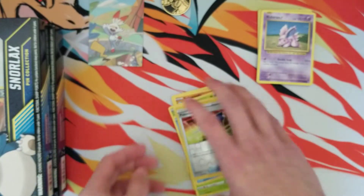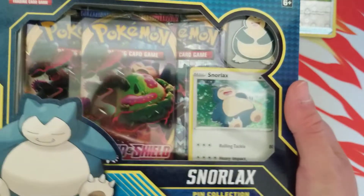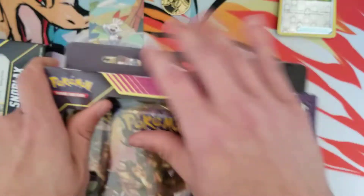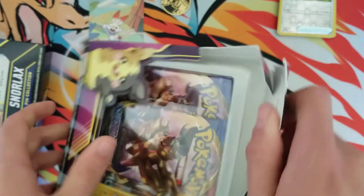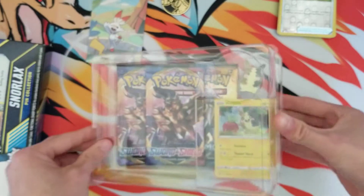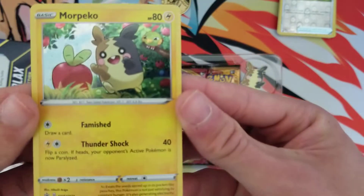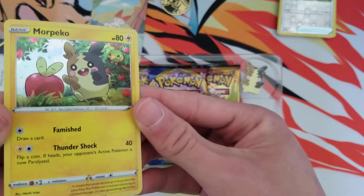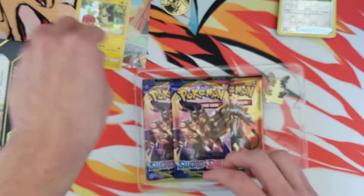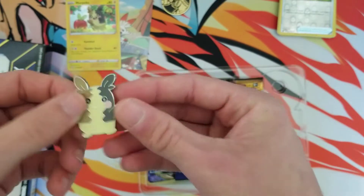Up next I'm gonna save the Snorlax for last — that's probably my favorite. So let's get into the Morpeko. Do you say it Morpeko or Morpeco? I say Morpeko, but maybe I'm pronouncing it incorrectly. First up we have the Morpeko pin collection — it's got Natu and Applin in there, which is pretty awesome — a nice little promo, and then you throw in the little pin.